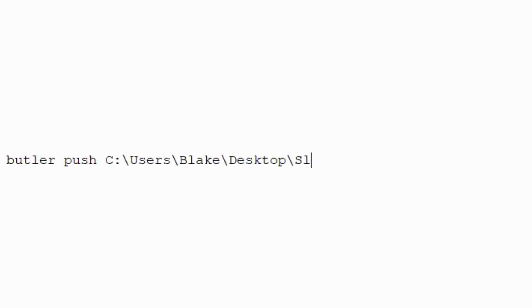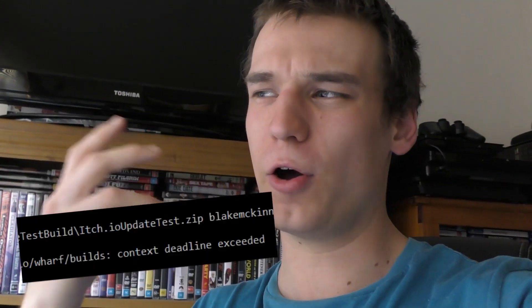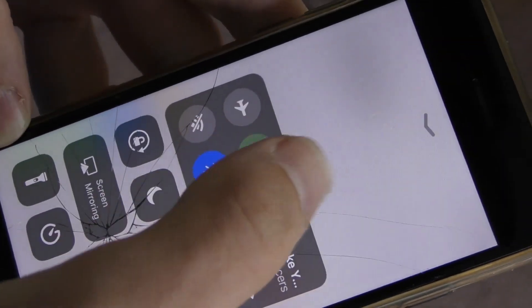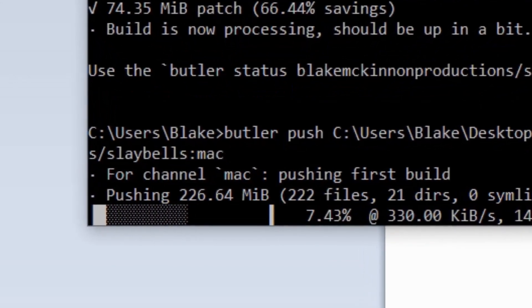Next I wrote the line of code I needed to upload my files to Butler, inputted it in the command prompt, and it didn't work — three times. I kept getting a 'context deadline exceeded' error. I googled it and apparently it's got something to do with the internet connection being too slow, causing it to time out. So I hotspotted my phone instead of going off our Wi-Fi, and it worked. Due to living in the country my Wi-Fi connection is pretty terrible, but the phone hotspot did the trick.